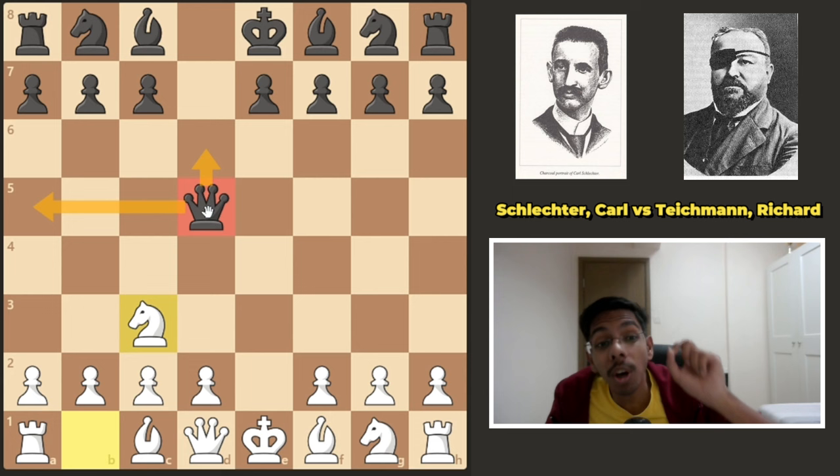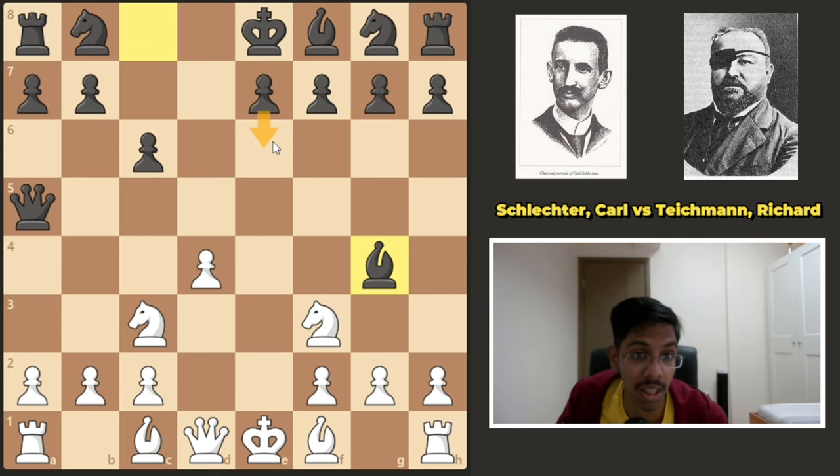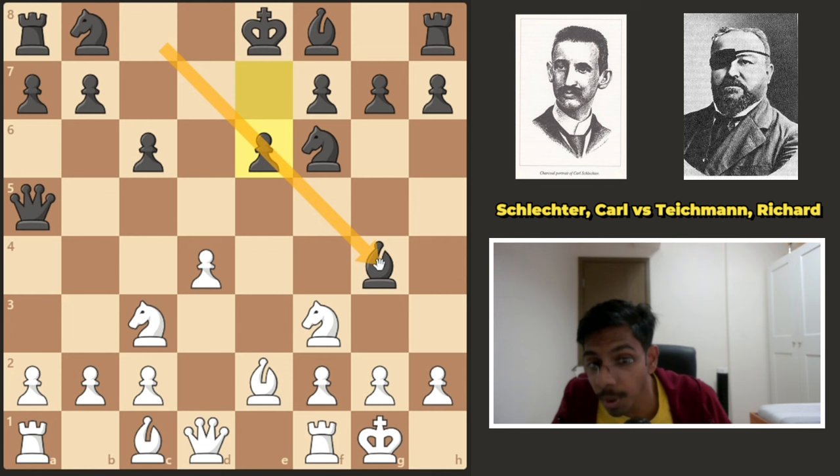In the game, black played queen a5 and the game went on with d4, c6, knight came out, bishop came out to g4, pinning the knight and preparing e6, bishop e2, knight came out, castle, e6. It is very important to develop the bishop out before you push this pawn, otherwise the bishop might get trapped on c8.